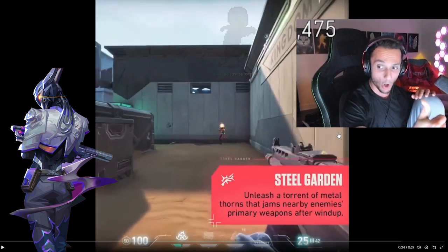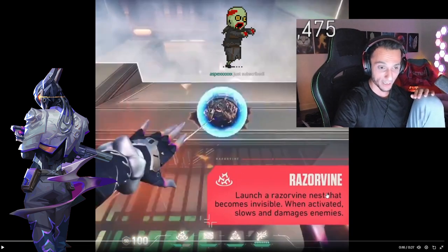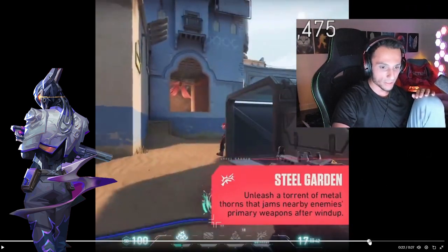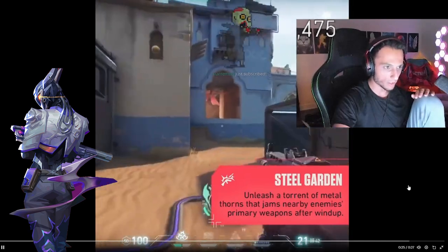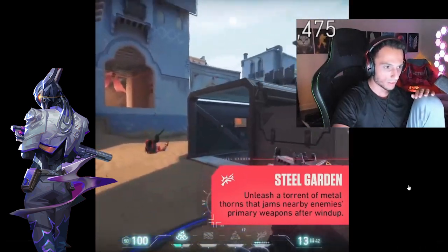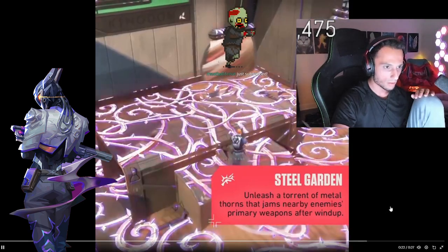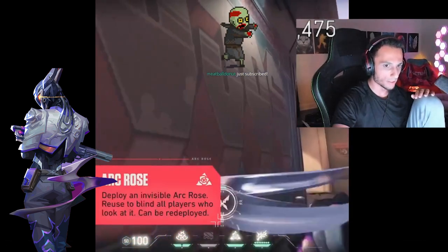So not only is this wall coming up, but my Jett is dashing into a razor vine and just dying. Steel Garden: unleash a torrent of metal thorns that jams nearby enemies - okay so this is the one where you can't shoot your gun. Just switch to your secondary.